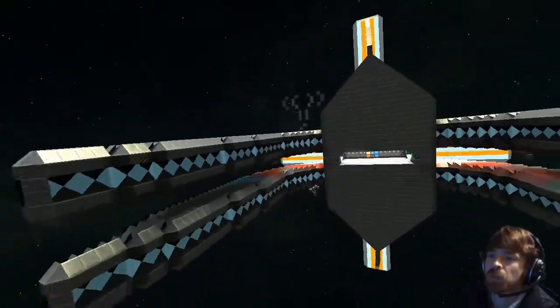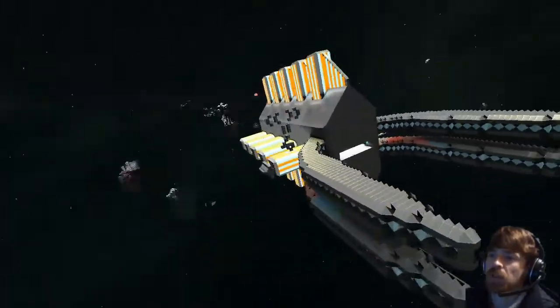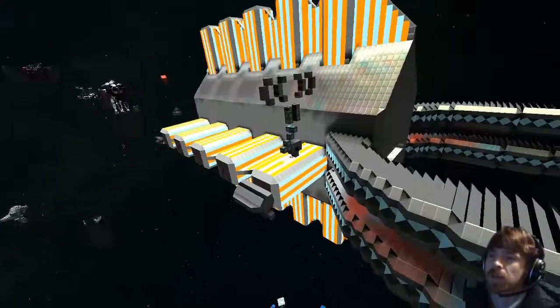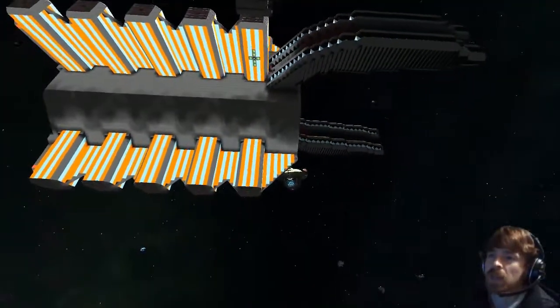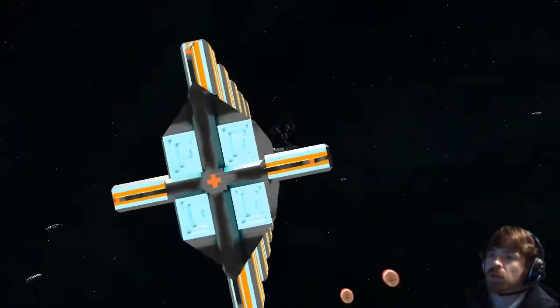It's nice how the lighting is spread out on these wedges — really nice. And then obviously there's this sort of crystal and lava style going on. So tell me a little bit about your ship.